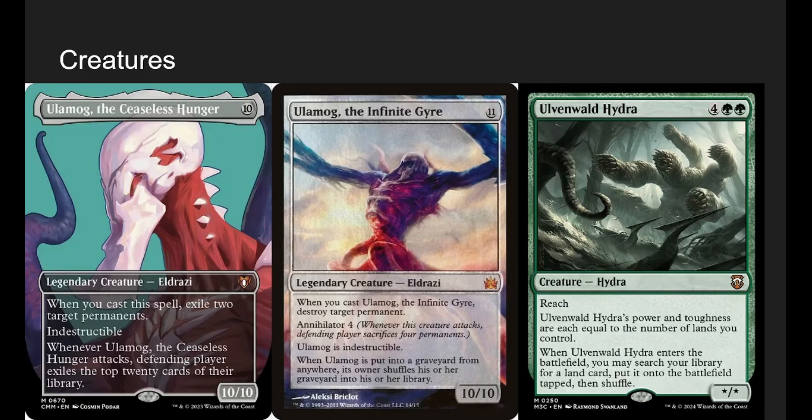Ulamog Hydra is one we'd like to cast, because we can search our deck for a land card and put it onto the battlefield tapped. A sneaky thing: if we manifest dread Ulamog Hydra face down and then attack — and play two lands at instant speed — if they choose not to block, now they have an Ulamog Hydra suddenly flipping, which we can do at instant speed. Really cool.